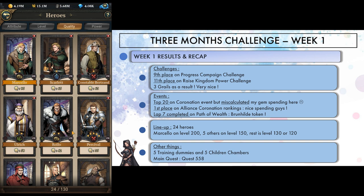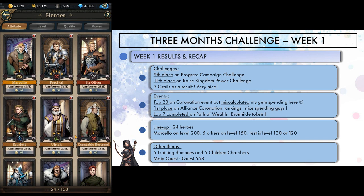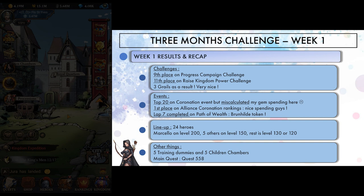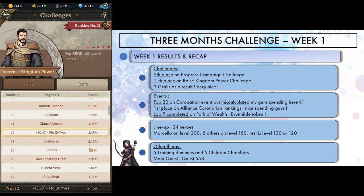I reached quest 558 on the main quest, only branching out of it on day 6. King's Men is my roadblock and I wanted to raise my fortune hero a little bit to gain more gold. As a result, my lineup counts 24 heroes, with Marcelo as the lone level 200 hero. 5 others are level 150, and the rest are level 130 or 120. This is definitely fine, and only 1 VIP 0 stands as competition for now — a player called JJ Mu. JJ, if you're watching this, congrats on the showing and nice start so far. As it shouldn't come as a surprise, Mu and Regan stand on top of rankings, with Mu being VIP 5 from day 1.